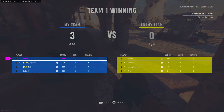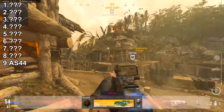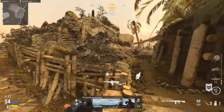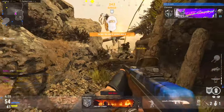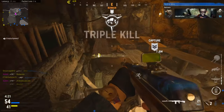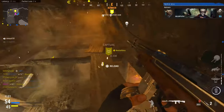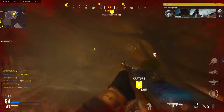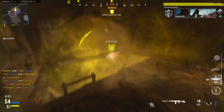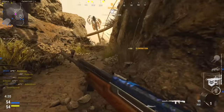Without further ado, let's get started with our number 9 spot, which is going to be the AS44. It has the fastest fire rate in the assault rifle class in base form. The AS44 has a quick time to kill up close with the right combination of attachments.